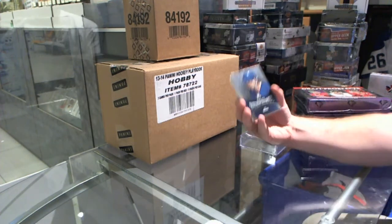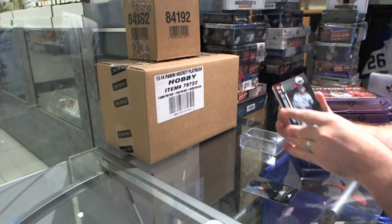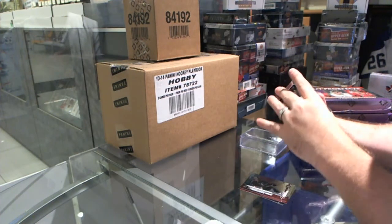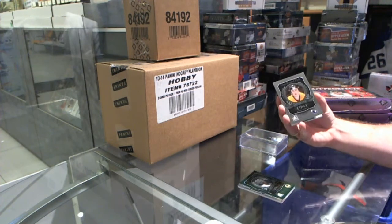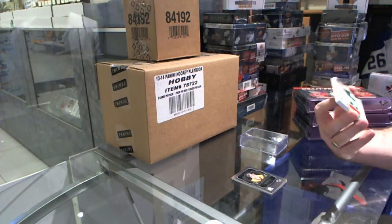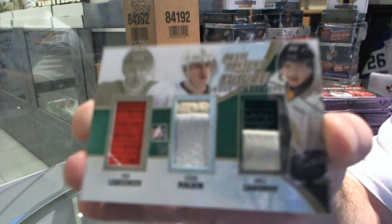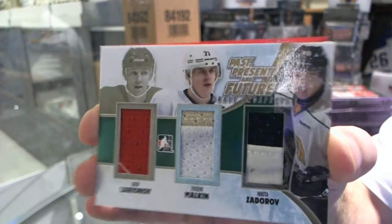We start off with the Draft Surprises base of Tony Amante, Laurent Daffin base, Ivan Barbashov, Hayden Fleury, Draft Year of Owen Nolan, Emerald Draft Year of Wendell Clark, and a Draft Year of Mario Lemieux. We got a past, present, and future triple jersey gold of Larionov, Malkin, and Zdorov.